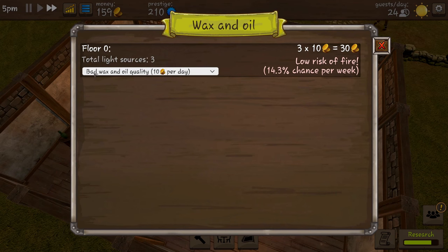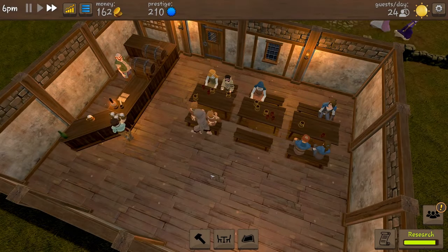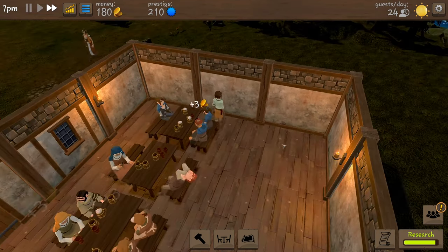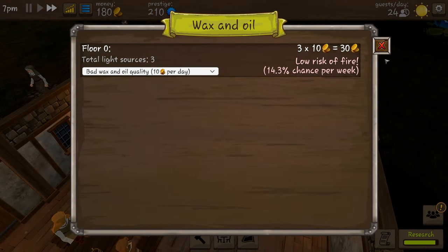If we click on a light it tells us the wax and oil quality is 10 coins per day, and there's a 14% chance of fire each week. We've got to keep an eye on that - we're going to need to find a way not to burn the place down.